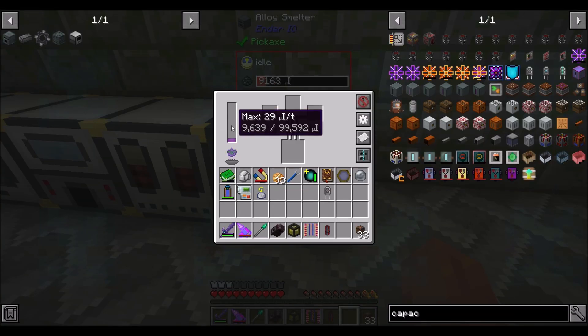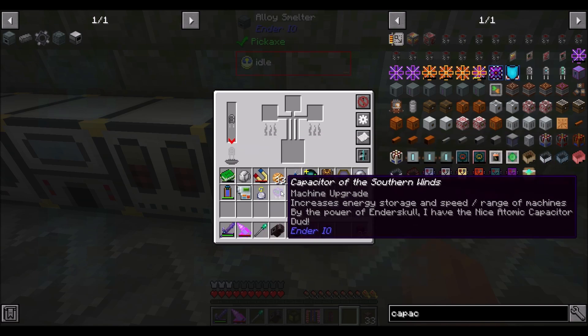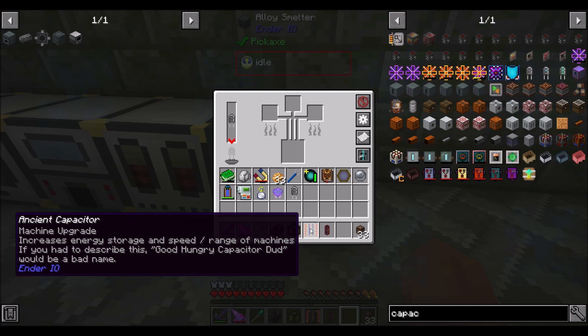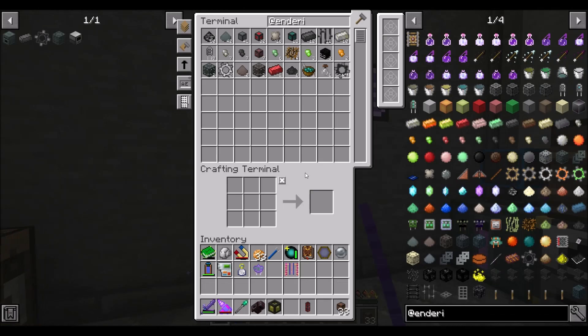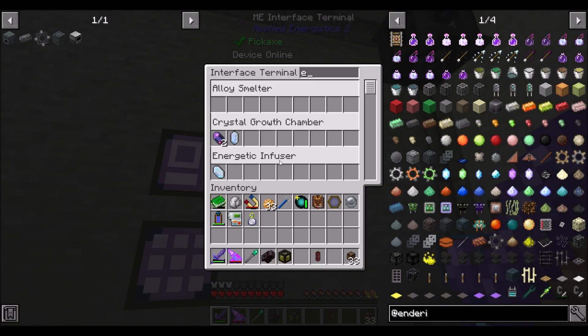You're 29 max, you're 30 max — so you're actually probably not as good. The word 'dud' in there is probably bad. If you had to describe this as good, 'hungry capacitor dud' would be a bad name. I think you can basically tell by the RF per tick usage whether it's going to be a good machine or not. So we're going to make you alloys-only so you don't accidentally craft anything that's not an alloy. Both of these seem like they're bad capacitors, which is too bad.